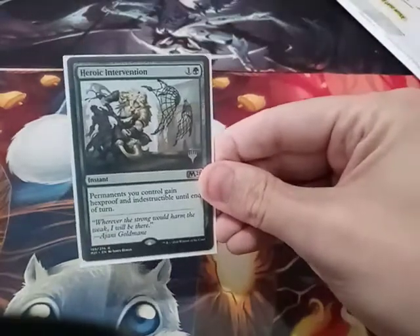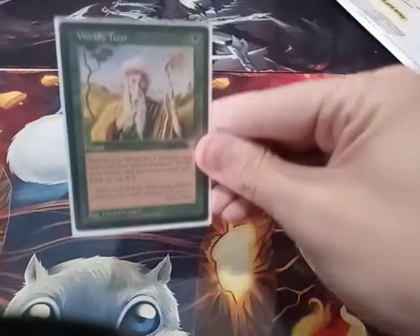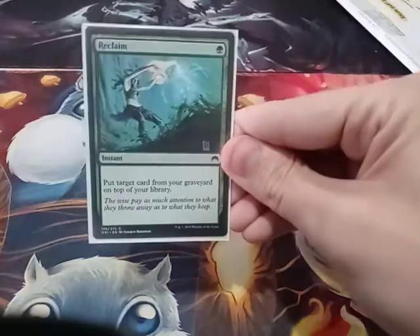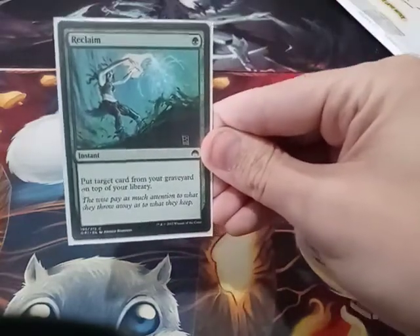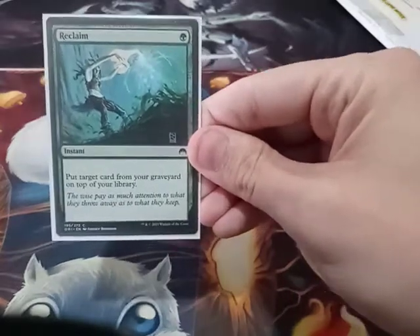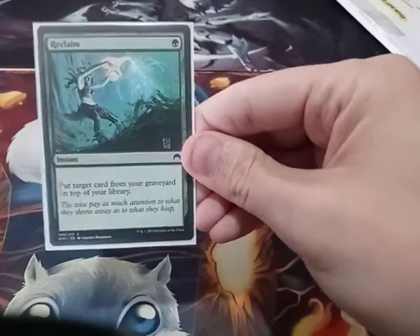I have a Heroic Intervention, a Worldly Tutor, and a Reclaim. The only difference between Reclaim and Eternal Witness and Recollect is when you cast it, it puts target card from a graveyard on top of your library.